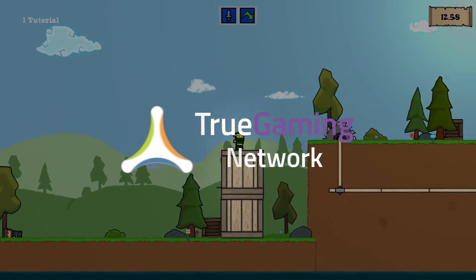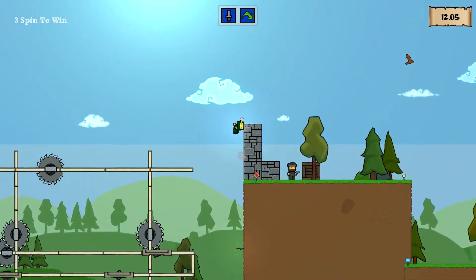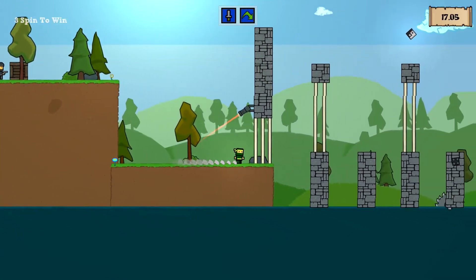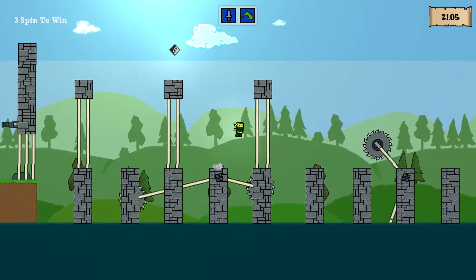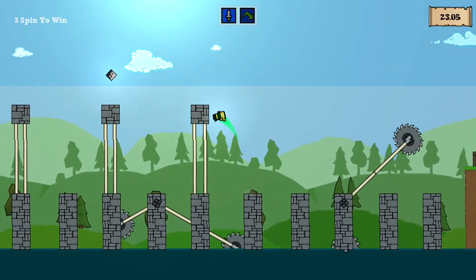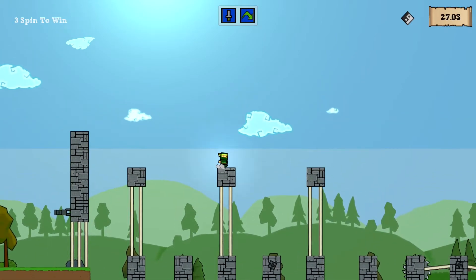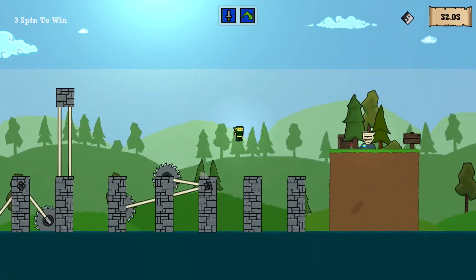I'm Kevin with the True Gaming Network and this is my first impression of Save the Ninja Clan. This is a platformer and it's pretty simple — you're a ninja and you can throw blades and you can jump high. Each level is very short and you'll go through them quickly as you progress through the game. Gameplay never really gets interesting, but each level does have a different little challenge and gameplay trick that you'll need to figure out to get through the mission. That's the core of Save the Ninja Clan's gameplay.